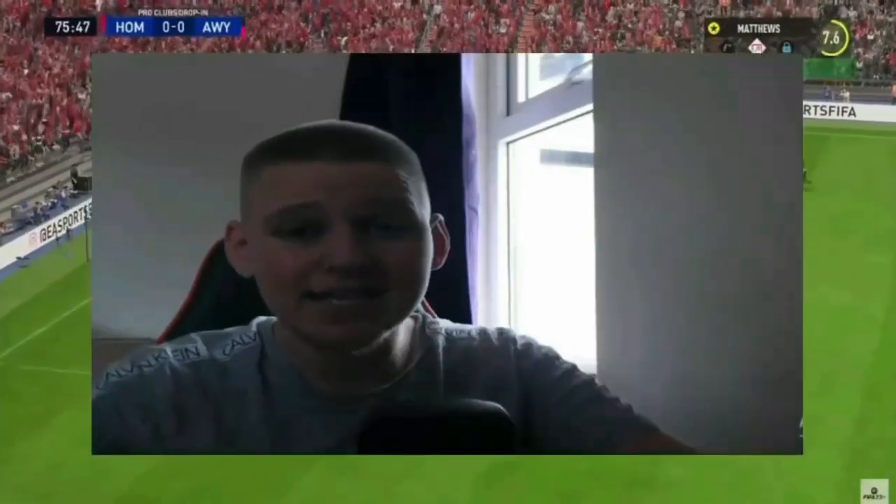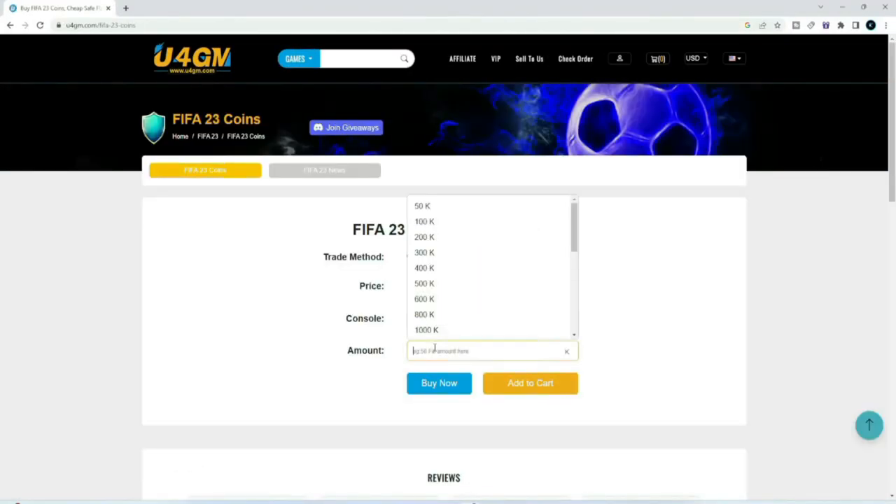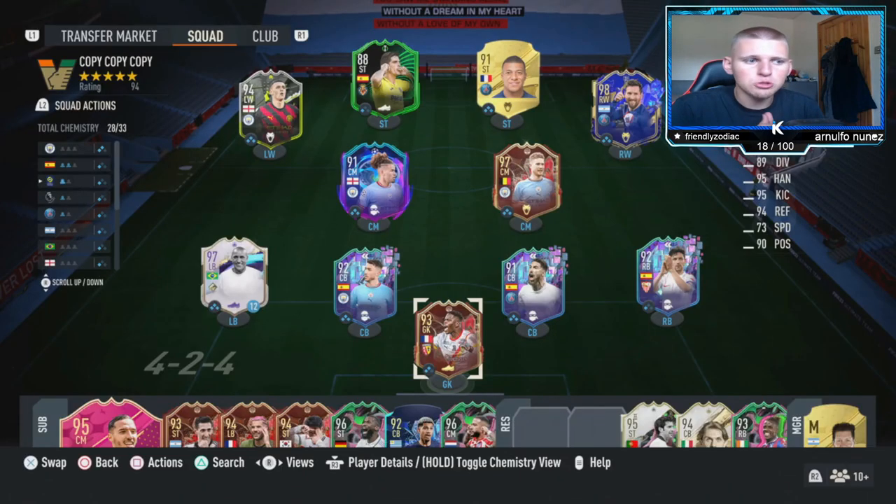If you're looking to buy the cheapest and most reliable FIFA 23 Ultimate Team coins, make sure to head over to U4GM — link in the description — and purchase yourself some FIFA coins from there.